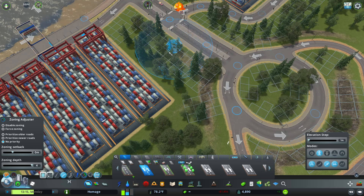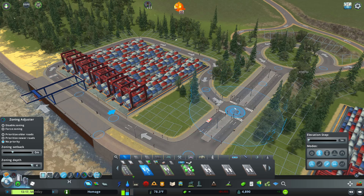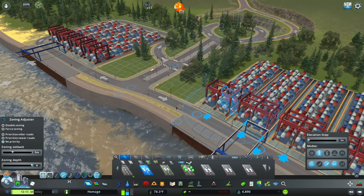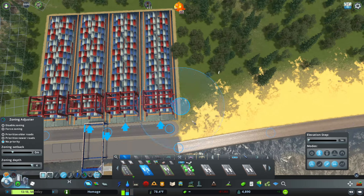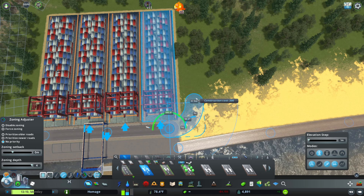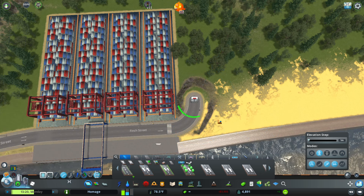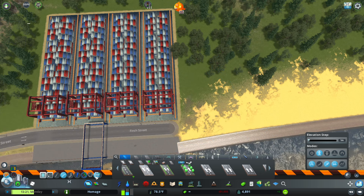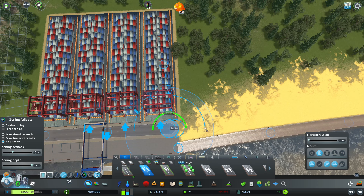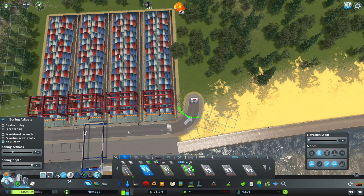Oh that is gonna be dumb - there's gonna be so much crossing traffic here. But you know what, we aren't going for perfect efficiency here. I know I probably should be because it might destroy the city in the end, but we're just throwing stuff in as we get to it.